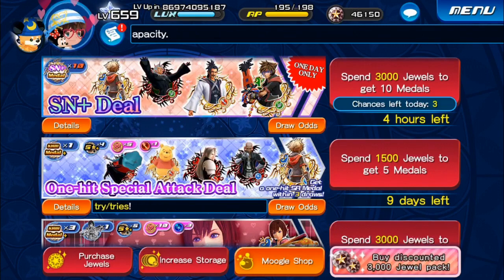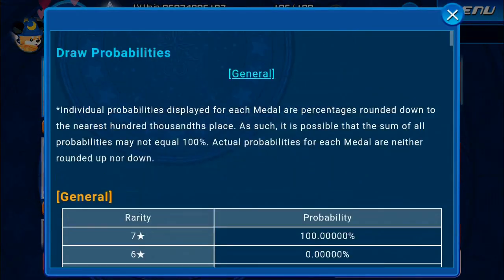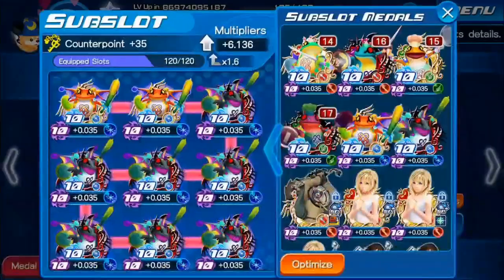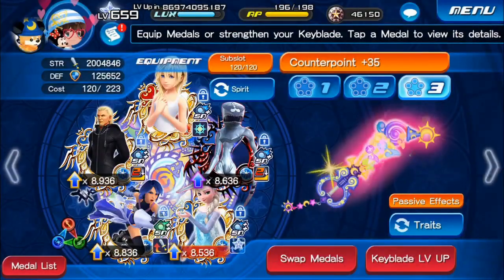One good thing about this banner is that it's only Supernova Plus or higher, meaning all the metals are Tier 8 or above. That's good for a lot of reasons. First, if you're lacking on sub-slots — let's say you look at your Keyblade setup and you're missing quite a few Tier 8s or Tier 10s — you can just get some in this banner. If all the metals you get are Tier 8, that's still a plus 0.25 boost in multiplier. If all of them are Tier 10, you're getting a plus 0.35 boost in multiplier. The Keyblade multiplier is one of the best resources in this game because even as metals get outdated, that multiplier still maintains value.